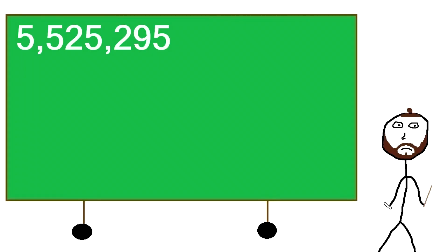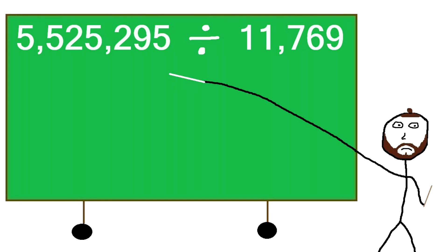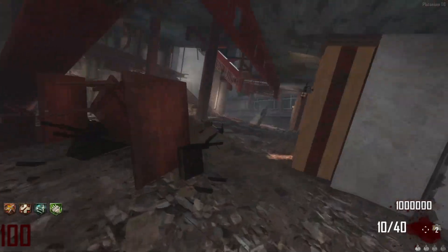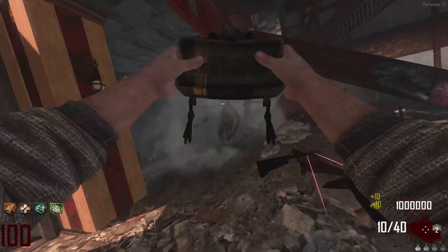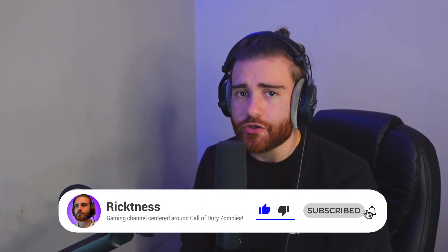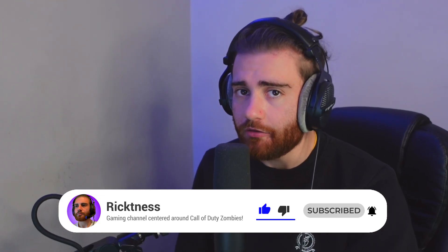Dividing the zombie's round 100 health by 11,769 gives us 469.478. You cannot have .478 of a claymore, so we round up to 470. This means you would need to place 470 claymores to kill a single zombie at round 100.